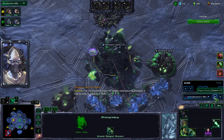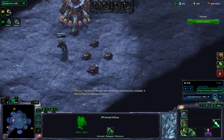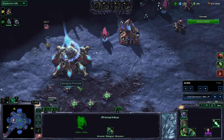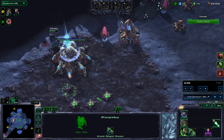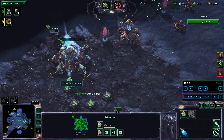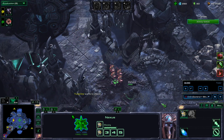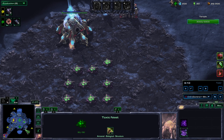I charge down and attack the cadets. My ally is going to plant toxic nests, and instead of attacking the probes myself, I let my ally detonate the toxic nests on them — whenever my ally uses toxic nests to kill enemies, he gets more biomass out of it. I'm herding these guys into the toxic nest so the ally can detonate them by switching off the autocast manually.